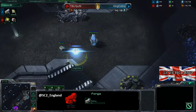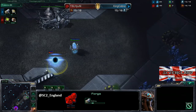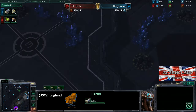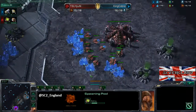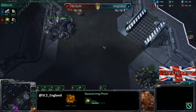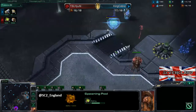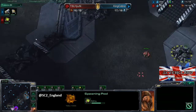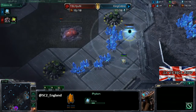Looking around, we do have a forge first build from Cobra, which is quite interesting. Nexus first would be a bit risky on this map because they are in close ground positions — there are no cross spawns. The spawning pool is coming down for Hyen at 15, and the probe is happily dancing around. Hyen looks like he's going to take his third again — he knows the fast expansion is coming and there's a forge first, so the one thing he needs to be careful of is cannons.